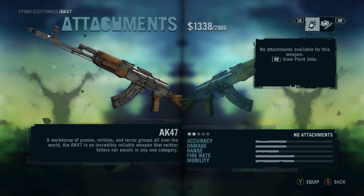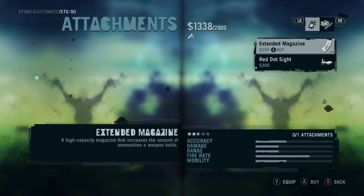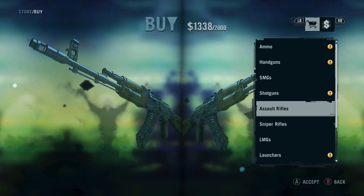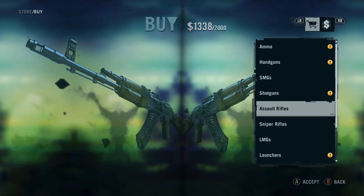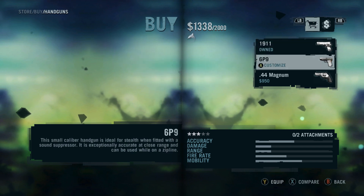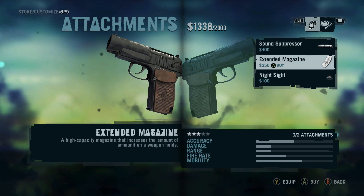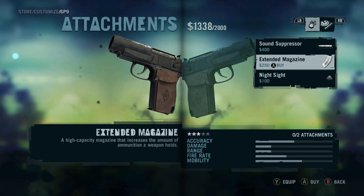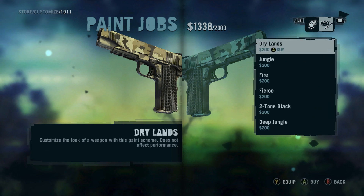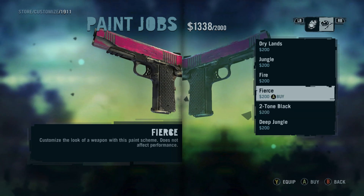Let's see what we can do for customization on the STG 90 — no attachments available, but we can paint it. This other gun has a red dot and extended magazine, so we'd have to buy it. For handguns, we have the 1911 and the 6p9, which can take a sound suppressor, extended magazine, and night sight. The mag and suppressor wouldn't be bad to have. We can't put anything on the 1911. There's a cool two-tone black paint job though.